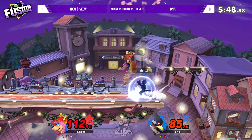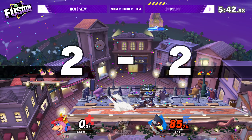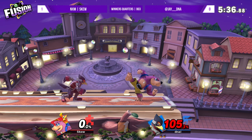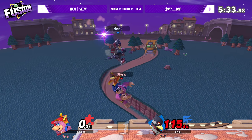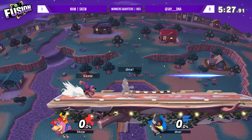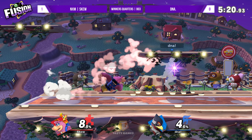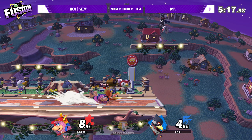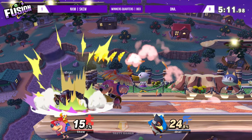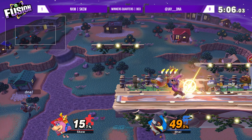He really wants that drag down air grab - luckily for DNA he gets a pop-up, good shield and punish. He's down 100 percent, so even when he's able to take the stock, Skew's able to bank up a good lead. Mix-up right there - he expected back throw so he wasn't ready. Going for down throw under the laser - that's actual Banjo play right there. My man's platforming in a platform fighter!